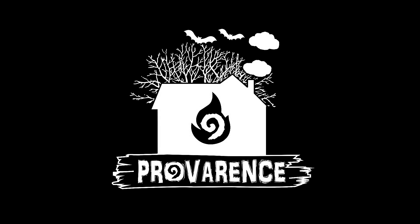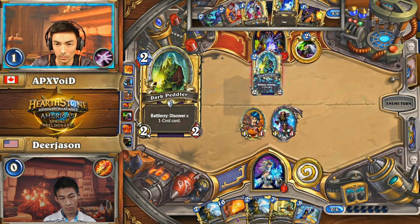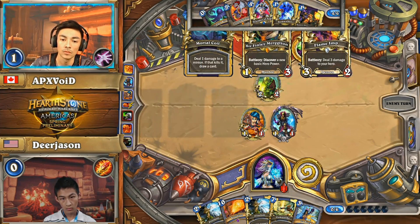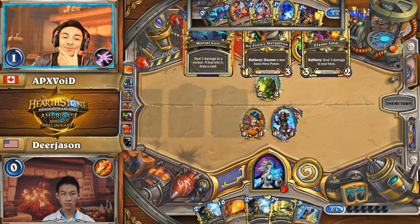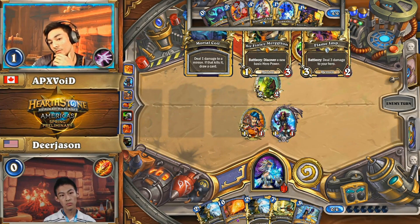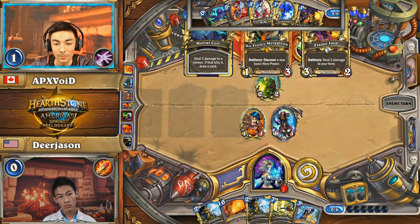That belongs in a museum. Ten, one to go. So that one damage from putting his Crazed Alchemist on the other side might have been the difference in this game — we'll have to see. Mortal Coil, good option. Sir Finley might give him that extra damage too in a future turn. Sir Finley can be a reasonably decent pickup against Freeze Mage. Any source of damage from off the board is a very big deal in this matchup.